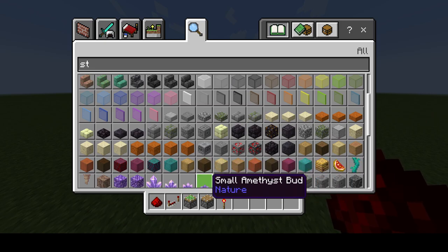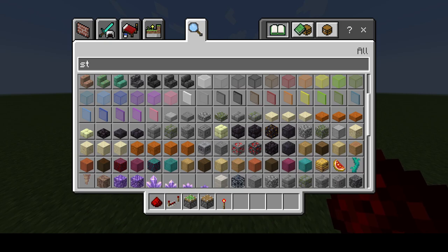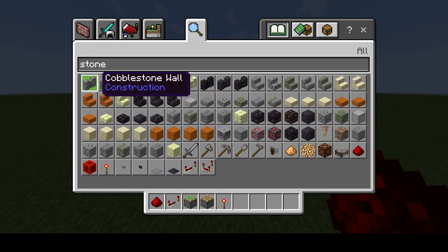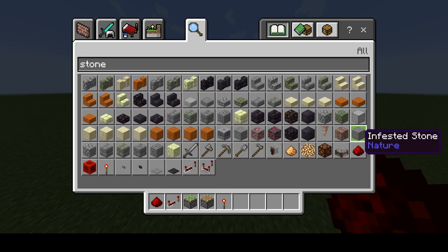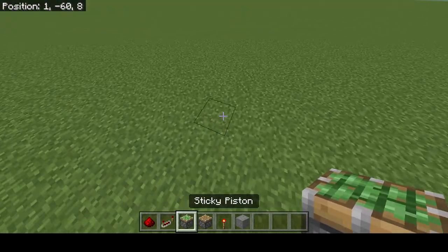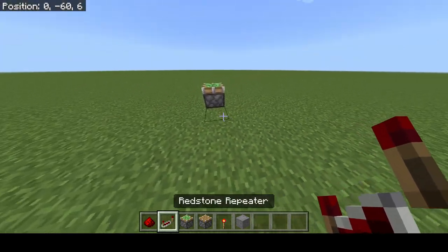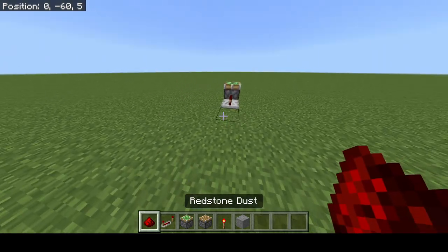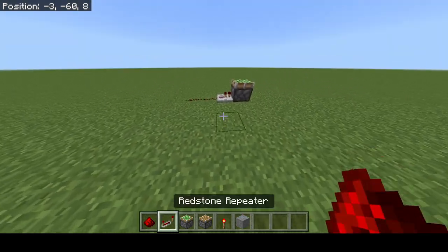Am I blind or is there no stone? I see infested stone... stone. Should it not be at the top? There's infested stone, there's normal stone. I would like to mention I am on the Bedrock edition of the game. I can go on to Java and I have a decent mod loader, it's not the greatest though.